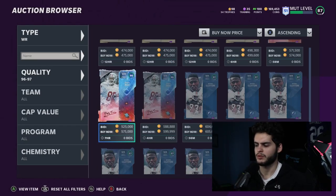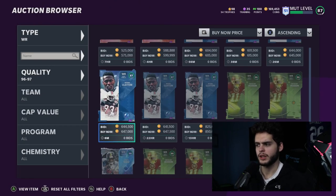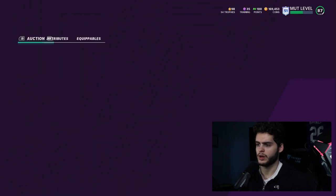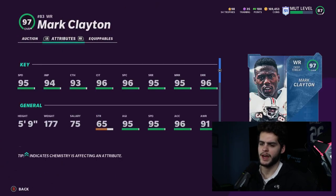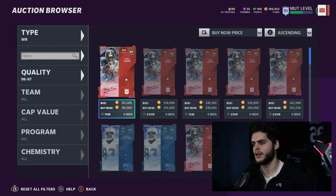DeSean Jackson has base 96 speed while Randy Moss needs to be powered up to get 96, which is more expensive. For your third receiver it comes down to preference — I personally rock Tyreek Hill, but you could go a super route runner like Jerry Rice, or even Mark Clayton, who's really good. His route running and catching stats are insane. Mark Clayton is worth considering over Tyreek, and Tyreek should be a bit cheaper.